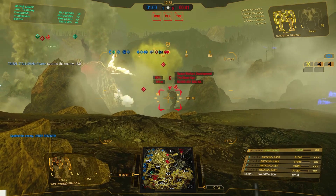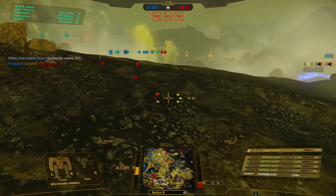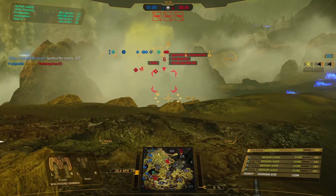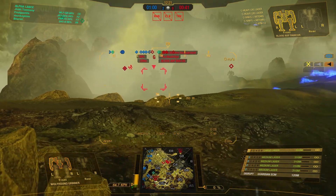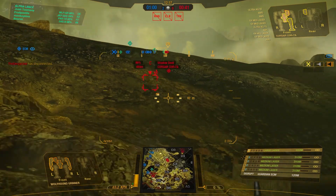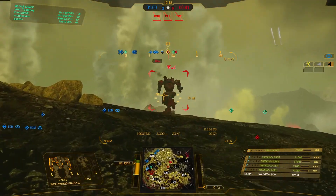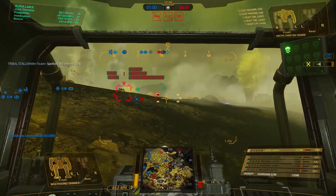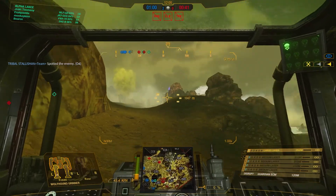In this footage, we are playing a domination match on Caustic Valley, and for the record, I have made some tweaks and upgrades to my particular build in the Grinner. I am running one large laser in the right arm, four medium lasers spread out across the torsos — left, right, and center — as well as ECM and a top speed of around 125 kph.